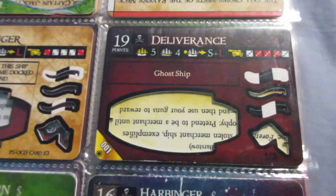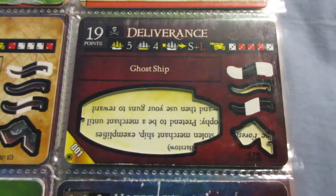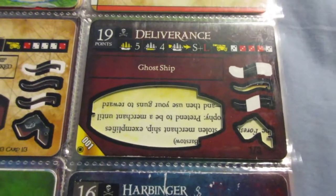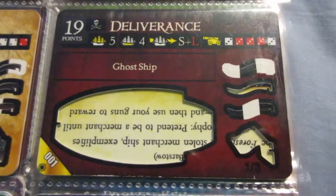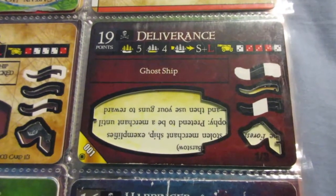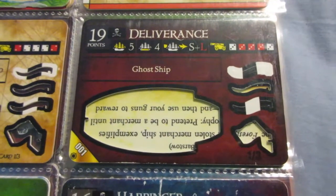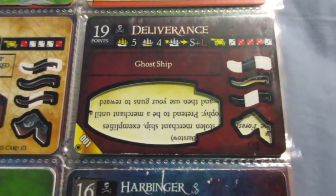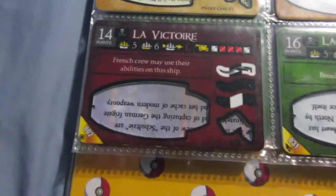Moving on to Crimson Coast, the Deliverance. This is a really cool ship — it's ship number 001 in the set and has the Ghost Ship keyword, basically the first ship with that ability. It has really good speed; that SL speed is really rare for a Five Master. The Ghost Ship keyword is kind of overpriced, so this ship would be better at maybe 16 or 17 points. But due to the speed and decent cannons, it's still a pretty good option and one of the fastest Five Masters in the game.